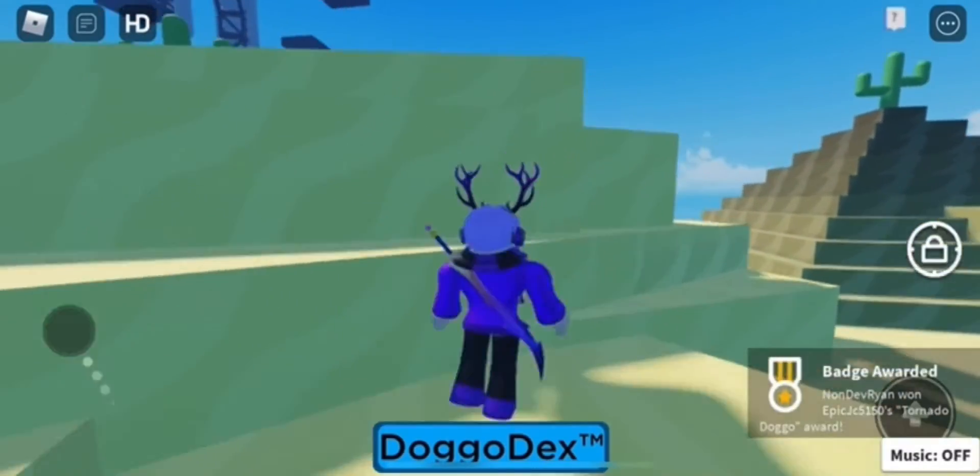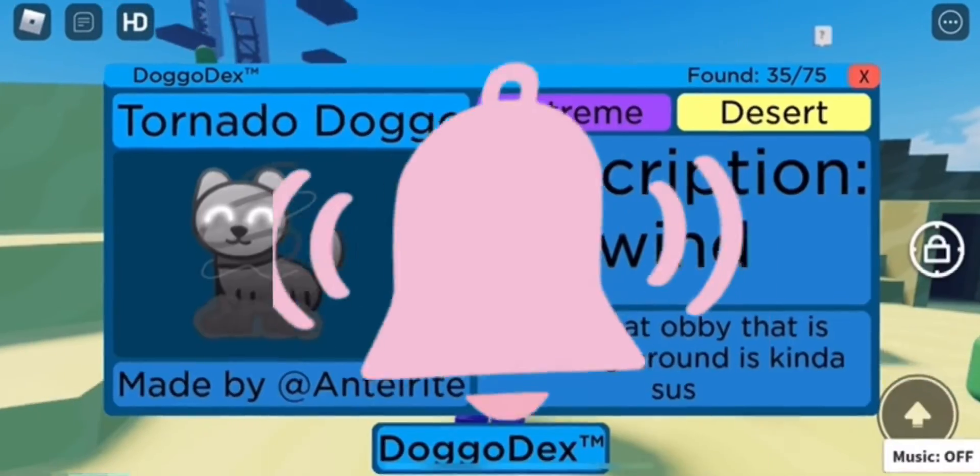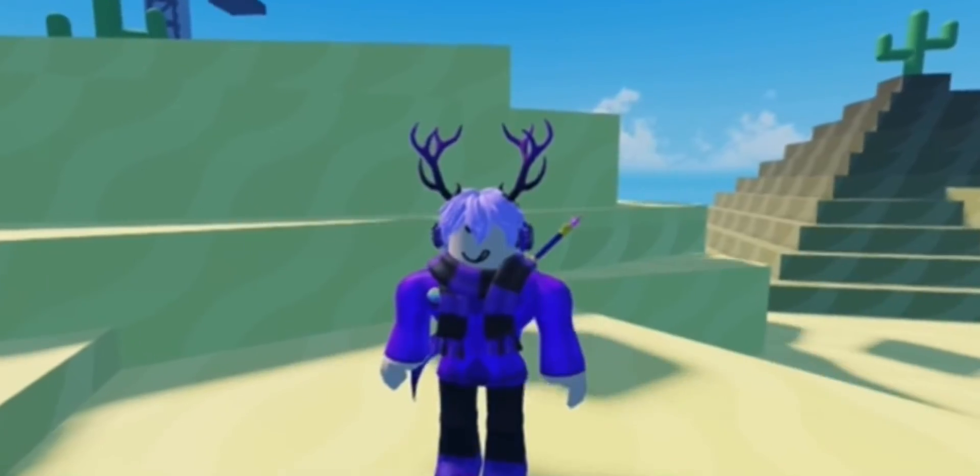And that's how you get the tornado doggo. It should now appear in your dex as the extreme category. So make sure to like and subscribe, and turn on post notifications to be notified when I upload. Alright, see ya.